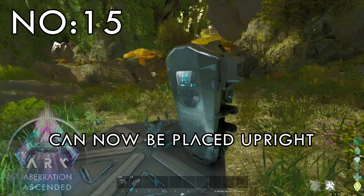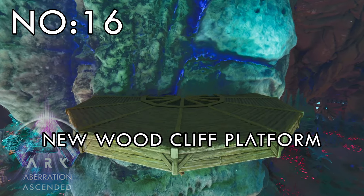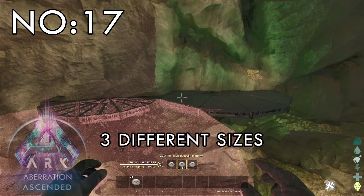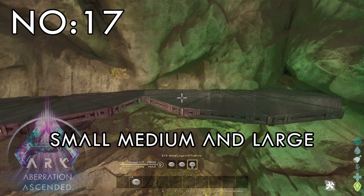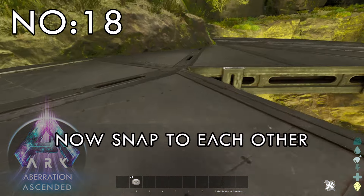Number 15: The Tek sleeping pod can now be placed upright. Number 16: New wood cliff platform. Number 17: Cliff platforms now have three different sizes — small, medium, and large. Number 18: Tree and cliff platforms now snap to each other.